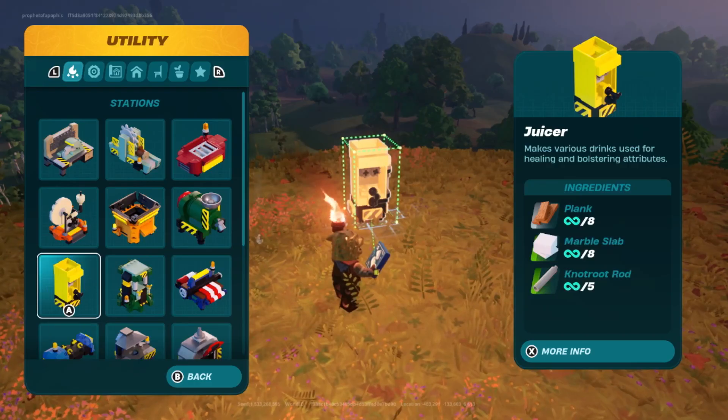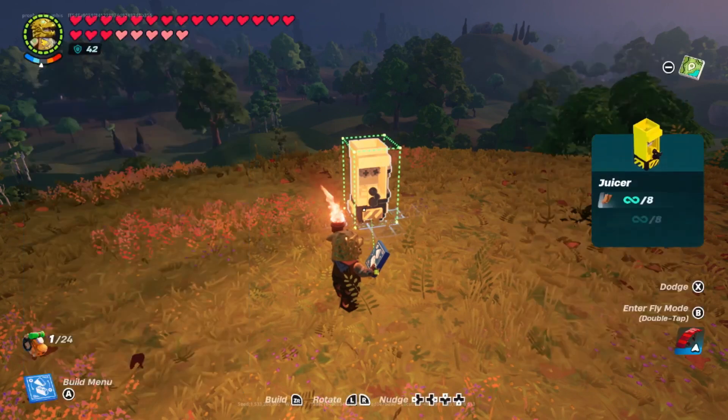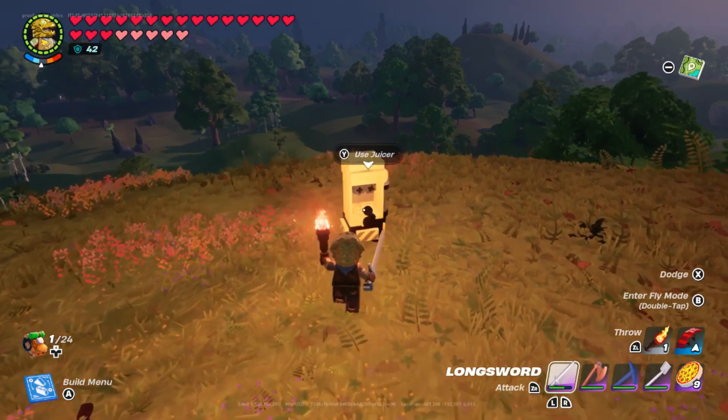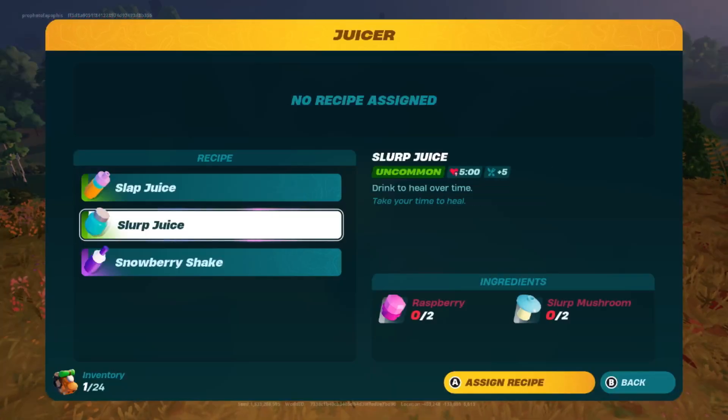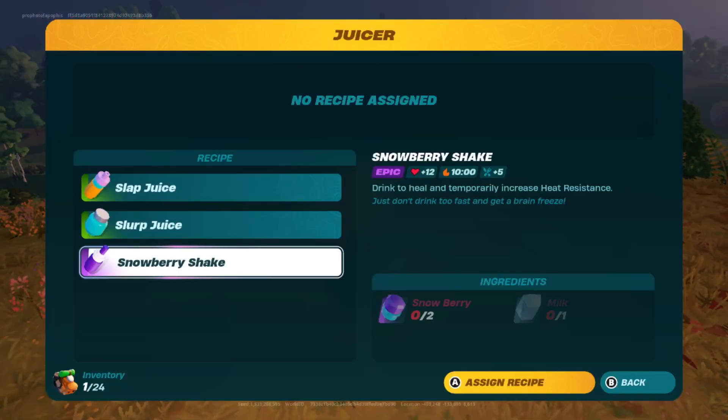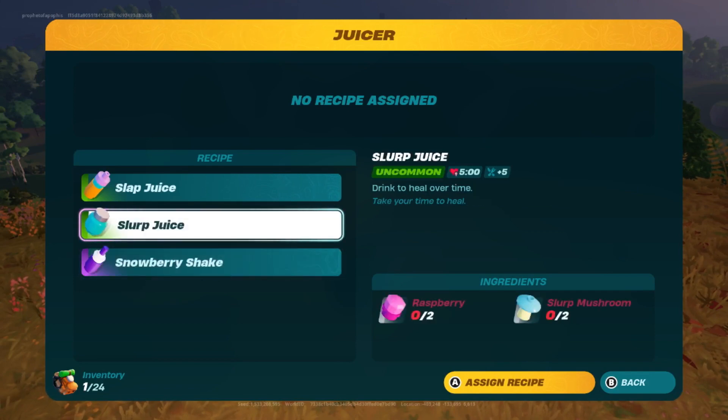The juicer can also be made quite early on, where it only needs 8 planks, 8 marble slabs, and 5 knot root rods. This means you need to explore grassland caves and have an uncommon forest axe and uncommon pickaxe. Just make sure to keep an eye out for any brutes in those caves.